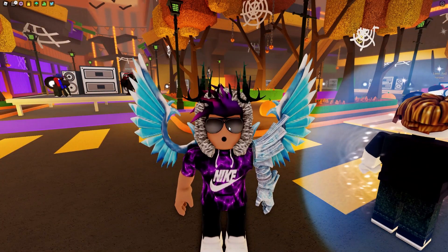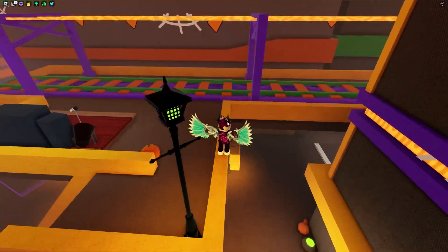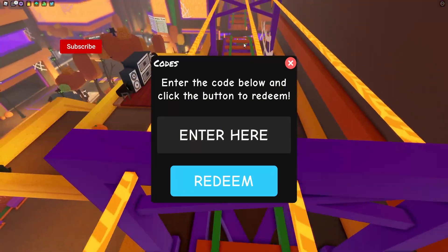If you don't know how to claim codes in Funky Friday, what you want to do is go to the left side and click on the Twitter button. The code menu will come up from there. These codes are in no particular order, so let's just get into it.